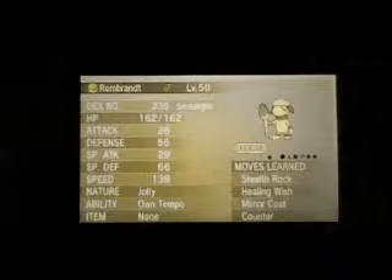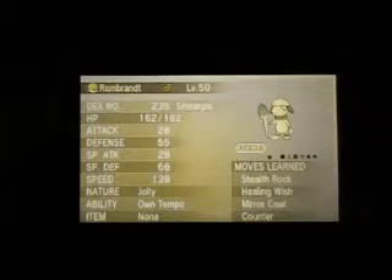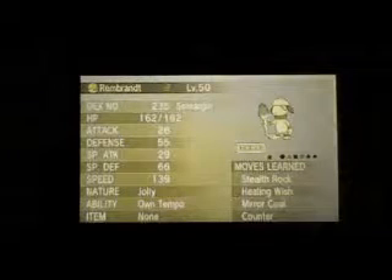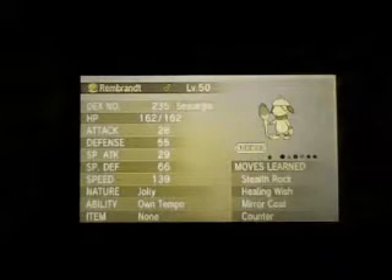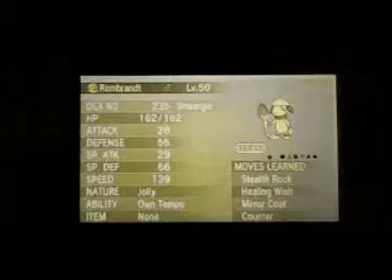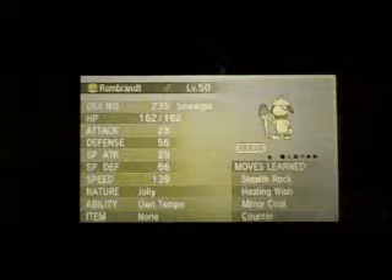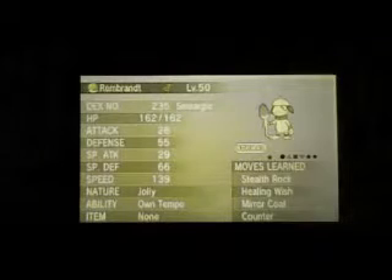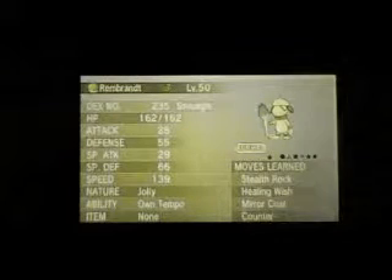Stealth Rock is good for if your opponent has Mega Charizard X and Y, Talonflame, Volcarona, even stuff like Moltres and Articuno. Pokemon that are four times weak to it are going to get hurt bad, and Pokemon that are hurt by rock type moves are going to take a good chunk as well. So it's great for whittling down certain Pokemon.